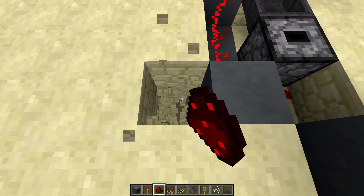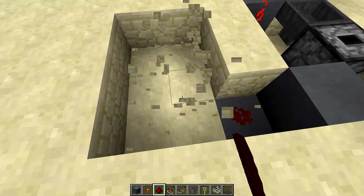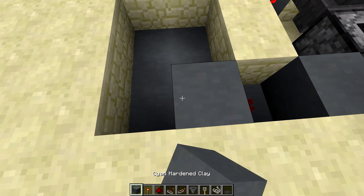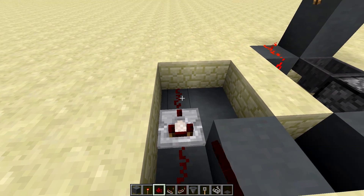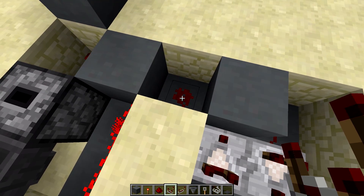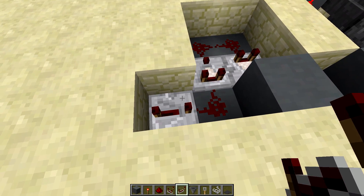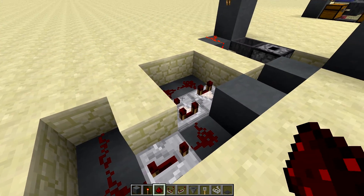Then three pieces of redstone feeding into the back of that torch. Then we're going to come down, place a solid block and redstone there, then knock out these twelve blocks and change them into solid blocks so it's a little bit easier to see. I need a comparator here, redstone here, here and here, then a comparator feeding into the back of that block which has the redstone right there. Then a solid block, a repeater on four ticks — it's really important that it's on four ticks — and two more pieces of redstone dust.